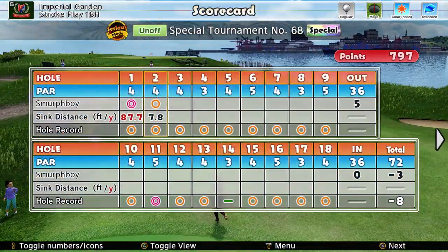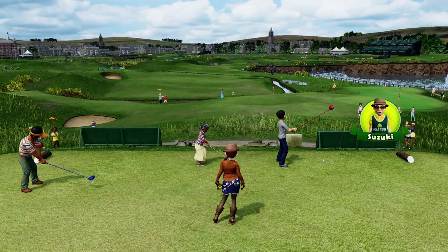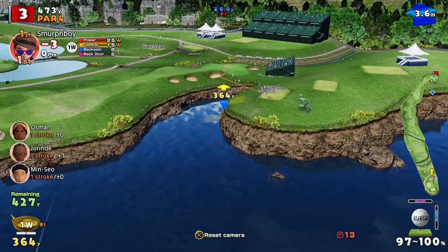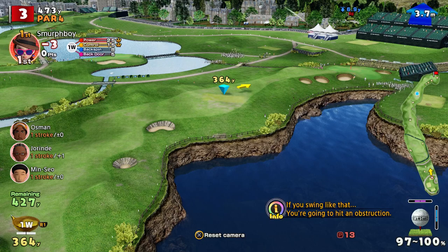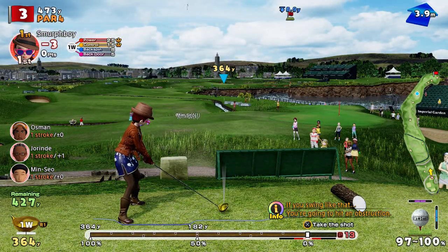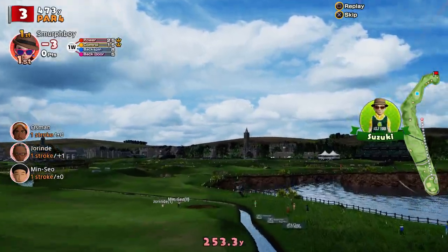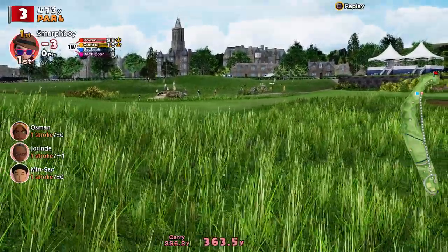Eagle birdie start, three under. 87.7 — sure it's not official but there you go. It's a three. We're downwind here, which is just going to encourage me. There's no way we can reach, but we could certainly find this bit of fairway here. Didn't get as much backspin as I wanted, got a bit of air on it. It's going to come up short, we're going to end up in the rough. That's the risk.